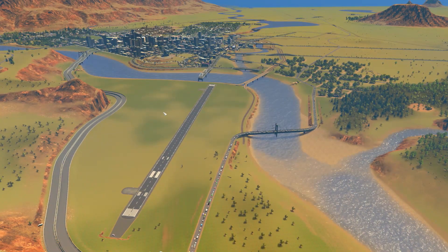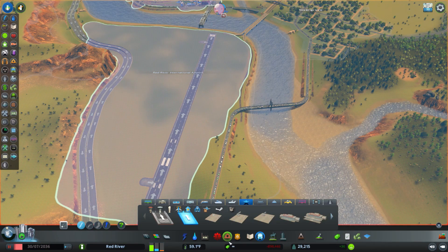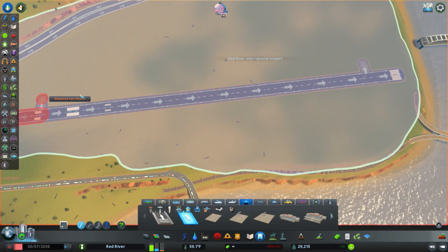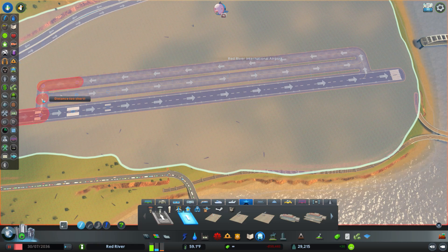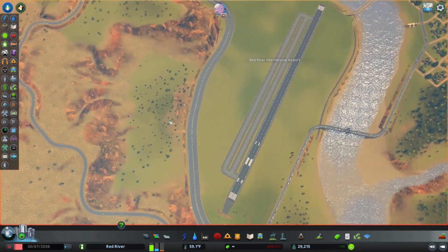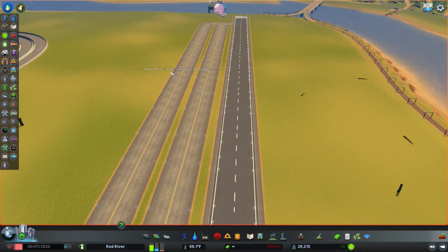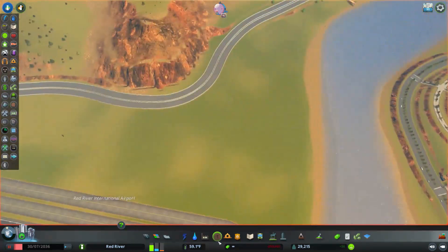So let's come over here and dive right in. Someone asked me in the comments of my last video what my favorite expansion is for City Skylines, and it's absolutely the airport one. I just think it's so fun. The one thing that irritates me is the taxiways are one-way — that just doesn't make sense to me, but it is what it is.